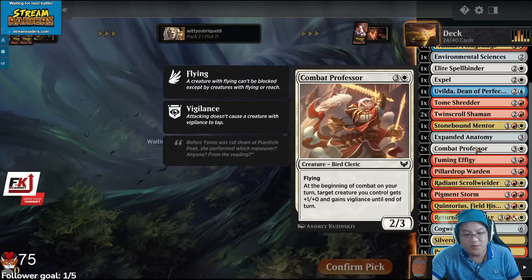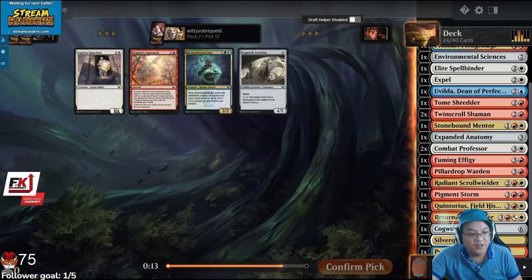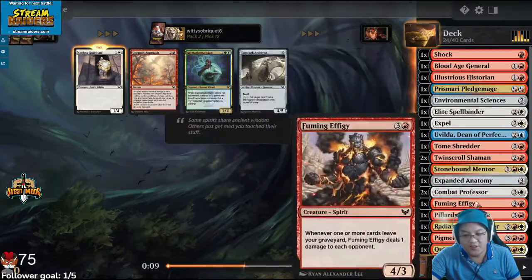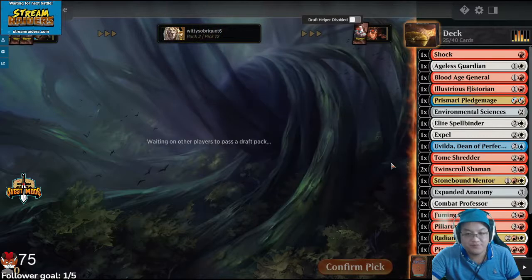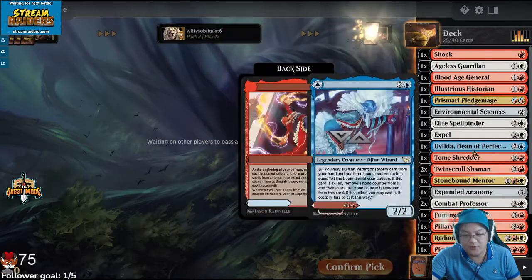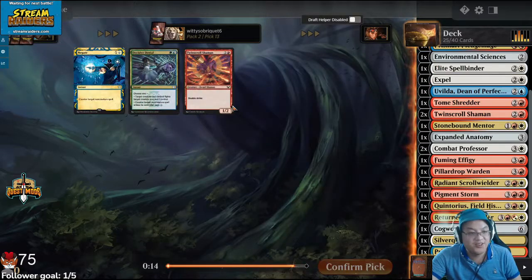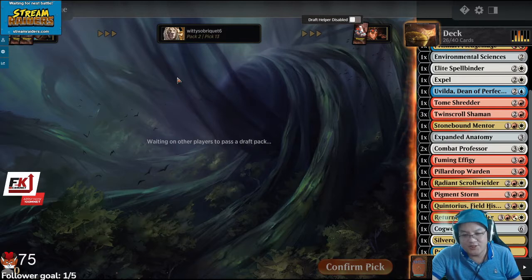It goes like another Shaman. I have two Combat Professors, so that actually is good with the Shaman. If I get a bunch of Enthusiastic Studies, these Shamans are actually legit win-cons. Because I think I went 5-3 with a deck that had like four Enthusiastic Study in it. The Shaman. Also, that Decisive Denial — 12th pick, by the way. What is going on here? 12th pick Decisive Denial, that's kind of absurd. So nobody's in Quandrix?